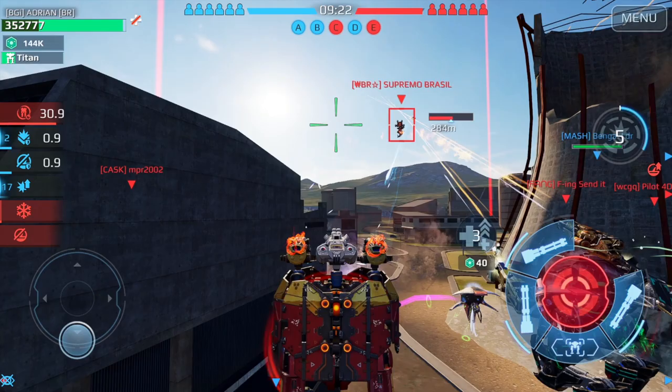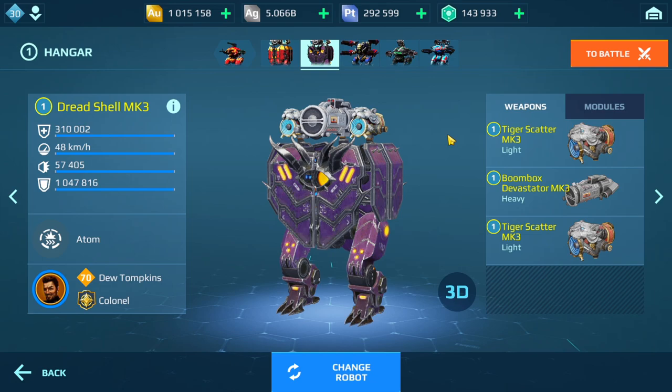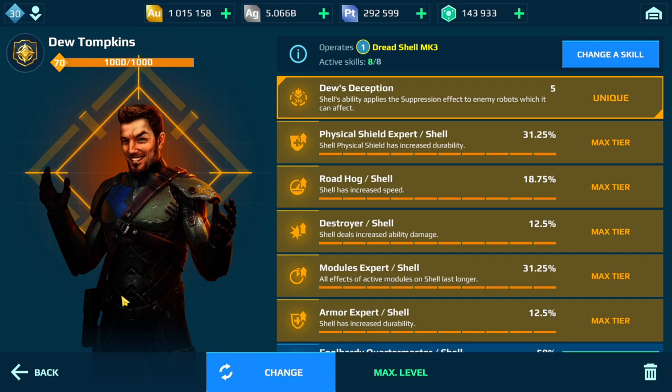Today I'm going to be taking a closer look at this new pilot called Dude Thomkins. If you aren't familiar with this pilot, every time the shell uses its ability — when the blast wave goes off or detonates — it's going to apply suppression. The suppression lasts for five seconds, and if you manage to detonate and there are multiple players within a 100-meter radius, you could potentially suppress all of them.